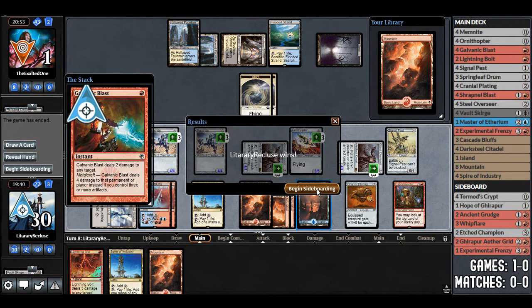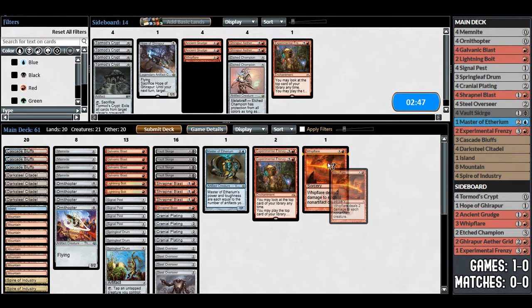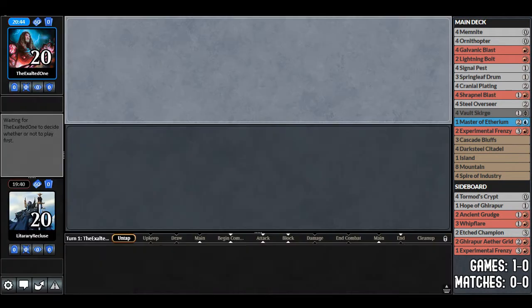It's so good — I love it. Experimental Frenzy, I'm officially a fan. We definitely want Whip Flares for all those Lingering Souls tokens, just in case we don't get Experimental Frenzy. Signal Pest is bad against Lingering Souls, but this is fine overall.